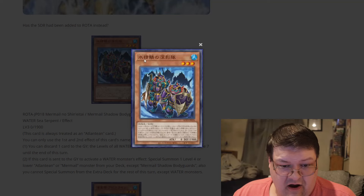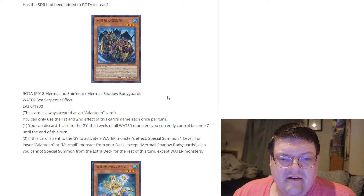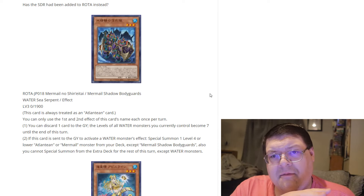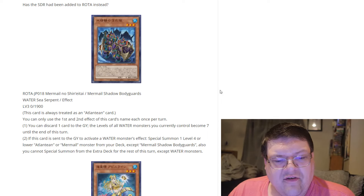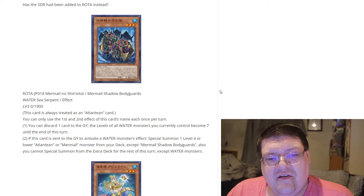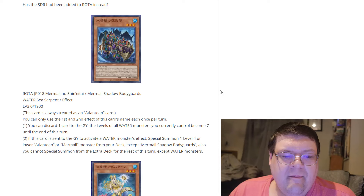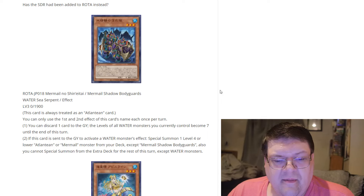So this is Mermel Shadow Bodyguards. This is actually kind of cool — it's a 019, so this card is always treated as an Atlantean card. I always wanted a card that would double as multiple archetypes. You can use the first effect of this card's name once per turn: discard a card to the graveyard, and the levels of all water monsters you currently control become seven until the end of this turn. The whole point of this card is it's another effect to pitch via cost. If this card is sent to the graveyard to activate a water monster's effect, special summon one level four or lower Atlantean or Mermel monster from the deck, except for Mermel Shadow Bodyguards.